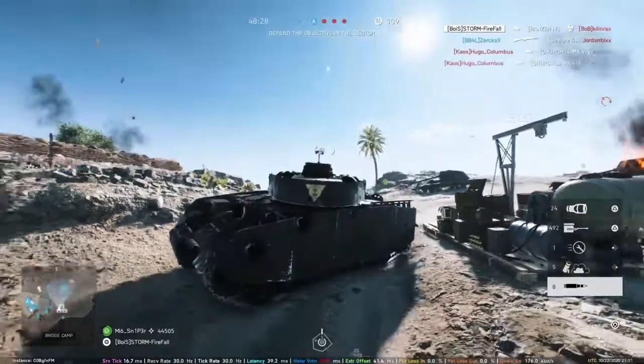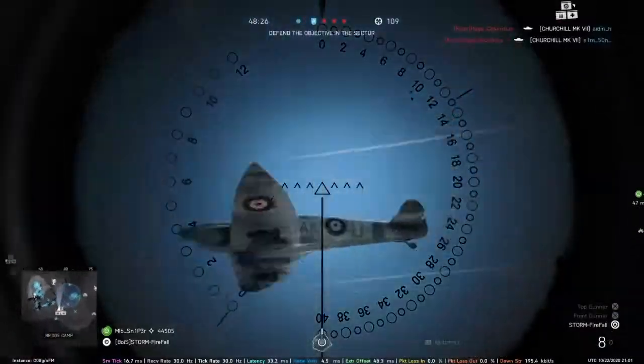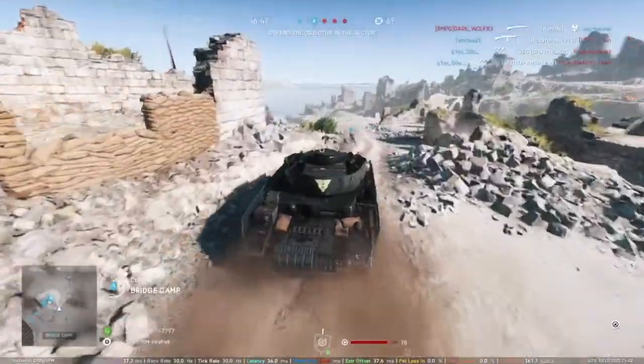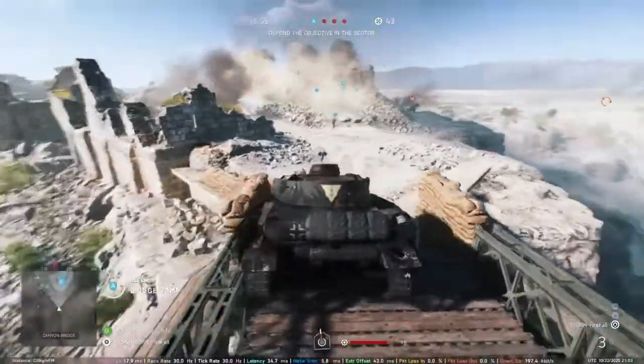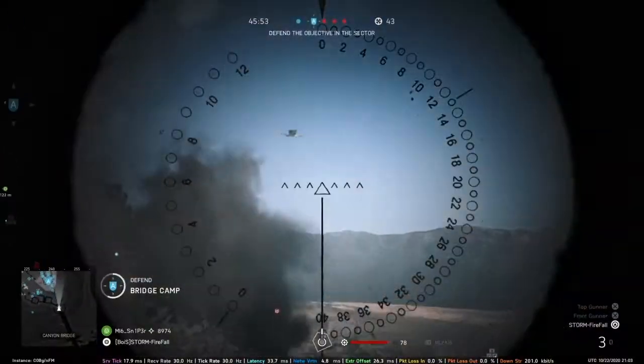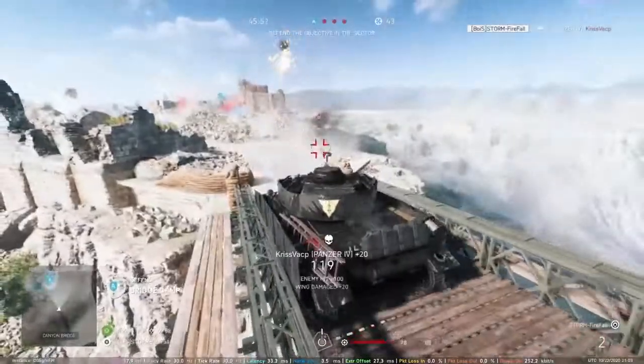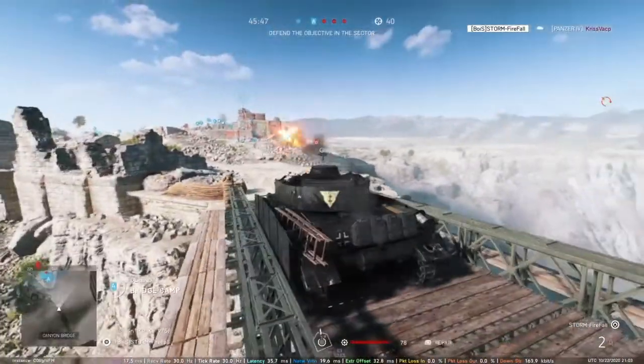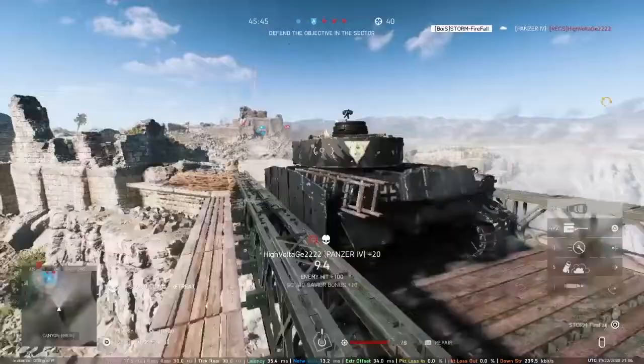We've got a bomber in our spawn. I had a chance — got saved. I'm going to have to camp for B if I want this Spitfire. I've got another Spitfire — that's 4.